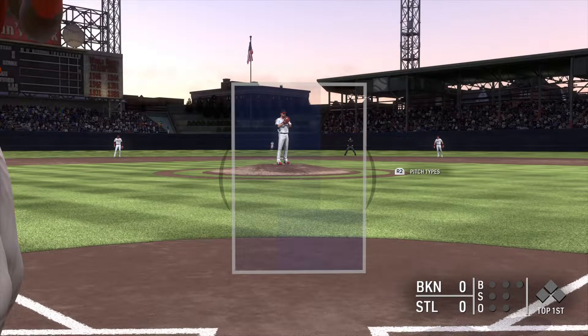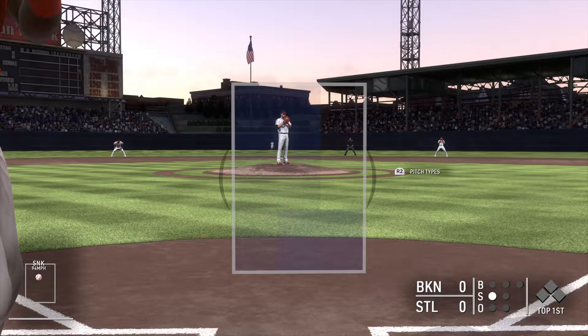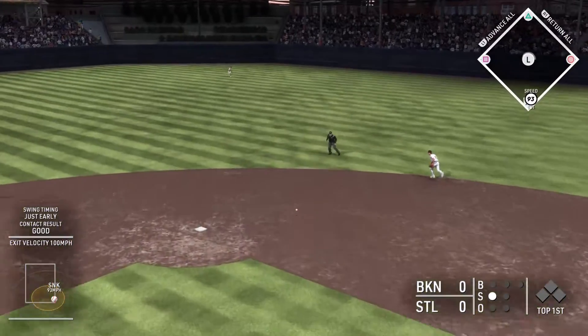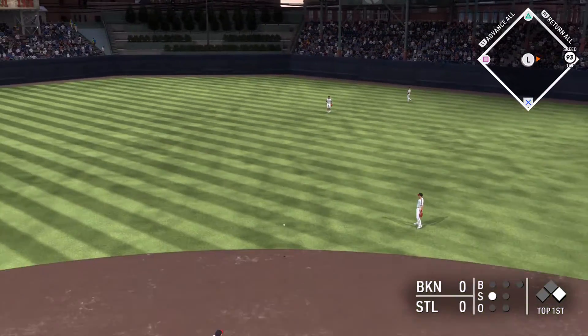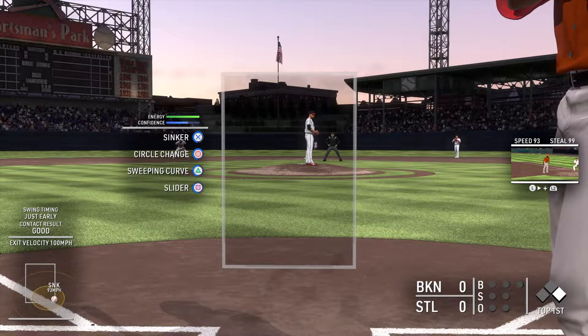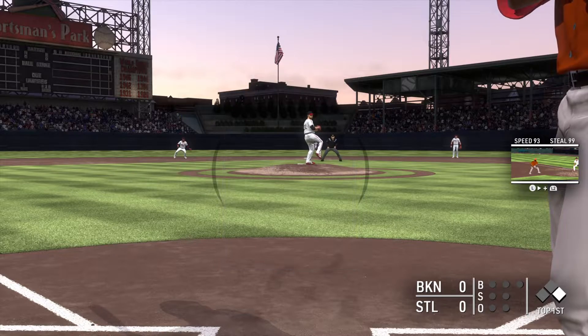Here's the switch-hitting power threat Ellie De La Cruz. Pitch in for a strike, and that's how this game gets started. Swing and a line drive base hit out to center field, so a runner aboard to start the inning. That's about as textbook as it gets — got his stride and load out of the way early, stayed inside that ball and squared it up out front. Man, that was like he was in the cage hitting off a tee. Now they've got some speed on first, so we'll see if they try to get him into motion.